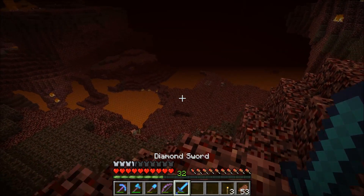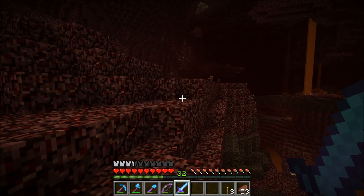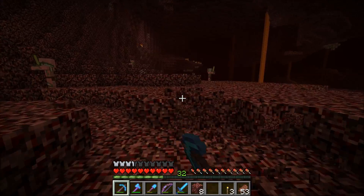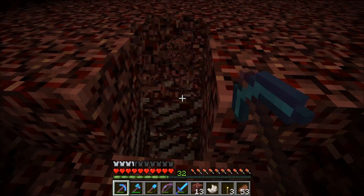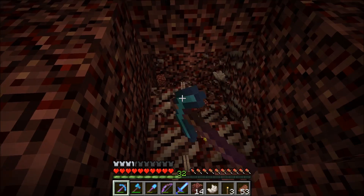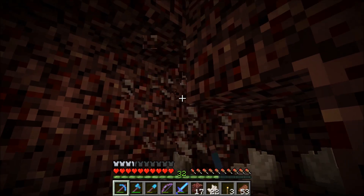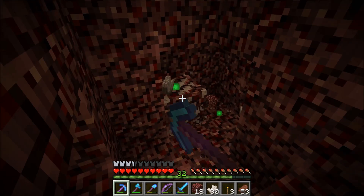I had to do a lot of searching. So we have our fortune three pick, we have our silk touch diamond axe, just in case we need any glowstone, and quartz is what we're here for. I really, really love exploring. Why I was telling you guys about my animal farm in my last world is because I had to go hundreds and hundreds of blocks away from my nether portal that I first created in order to get the quartz.